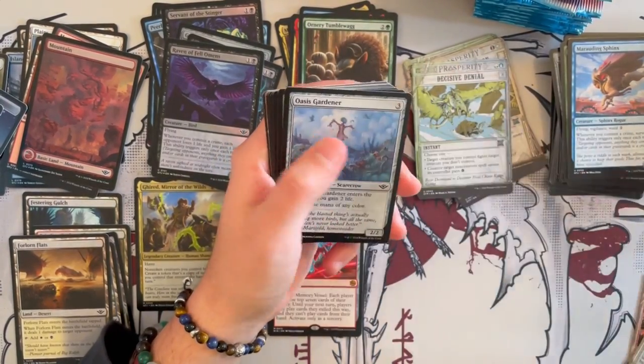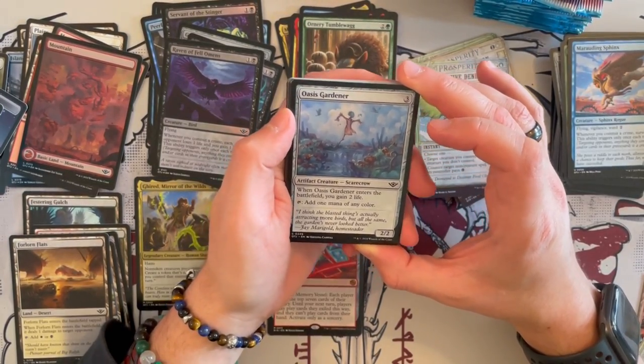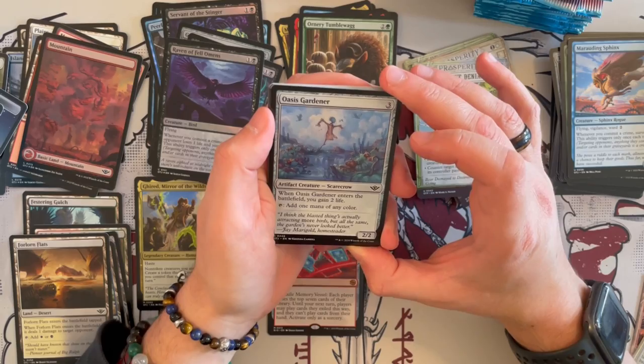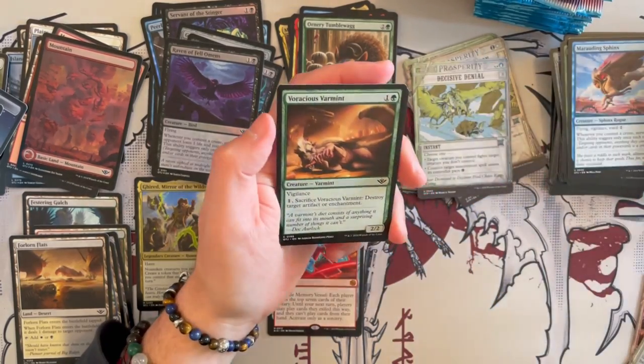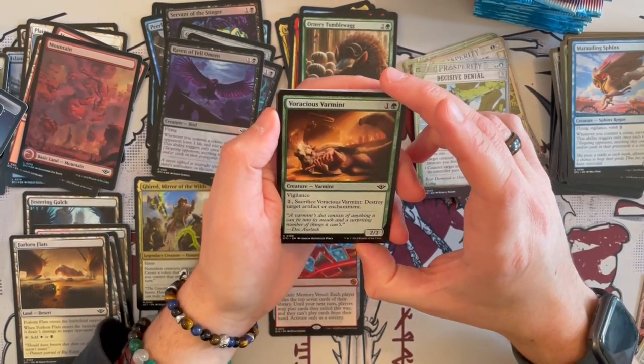Wasted Gardener is a 2/2. When it enters the battlefield, you gain 2 life and tap for 1 mana of any color. Very good, very good mana fixer and ramper. I like this and it doesn't even cost that much.